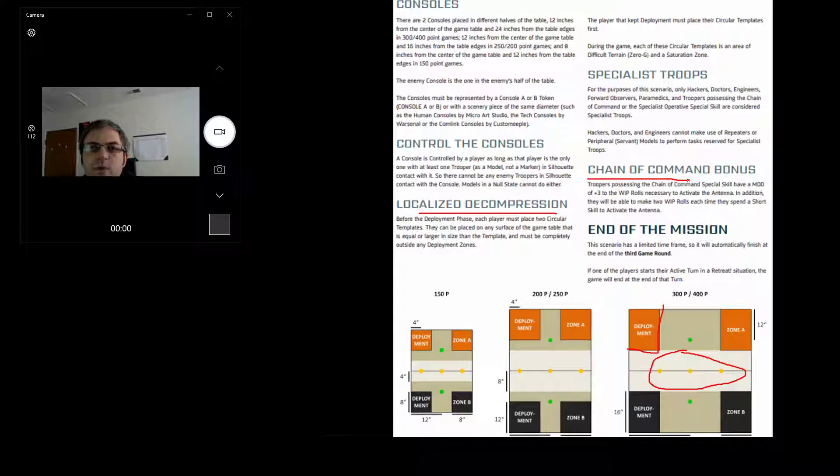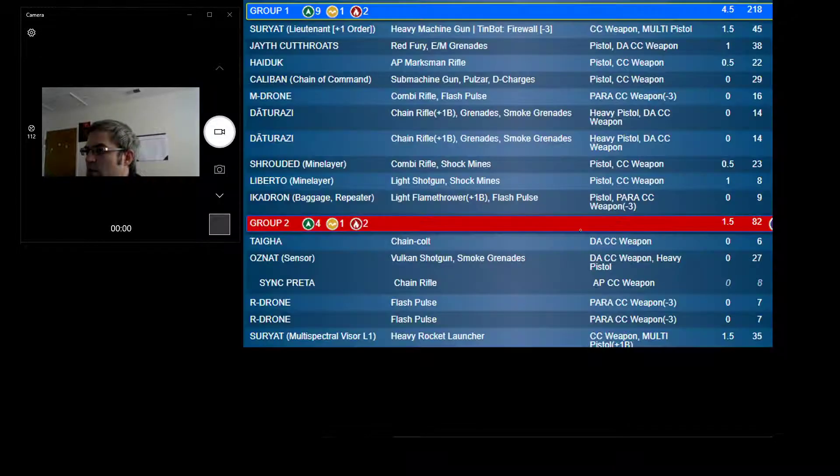I'm really a fan of using the chain of command bonus because I've failed a lot of WIP rolls to get objectives. A lot of my WIP guys are just WIP 13, running around doing their thing. So having plus three and two dice is just so much better at getting it done. I will have that in my list, which is what we're onto next.